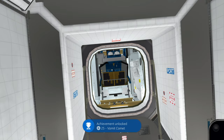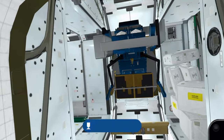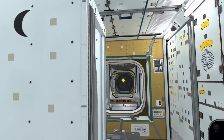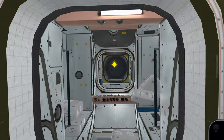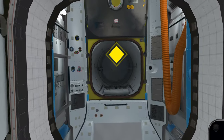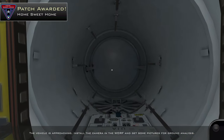Now backtrack away from Tranquility Node 3. This on our left is the washroom. Follow our main objective marker across the hall. Once you enter into here, you will unlock the next part of the game and unlock the Home Sweet Home achievement.